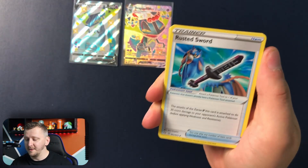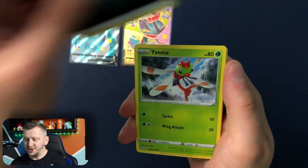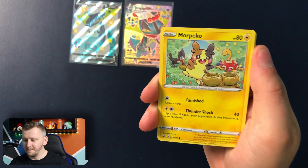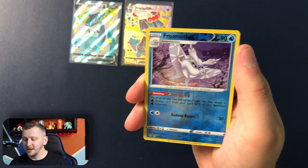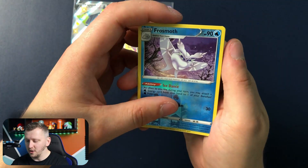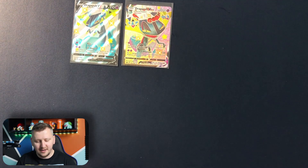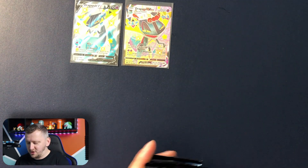All righty, we have a Bold Guy, Rusted Sword, a Luxio, Energy, Yamna, Cottonee, Morpeko, Horsea, Falinks. We have Frostmouth as our Reverse Holo, and a Manaphy as our non-holo rare. Okie dokie. Let's mix it up a little because there's a lot of Charizard packs.